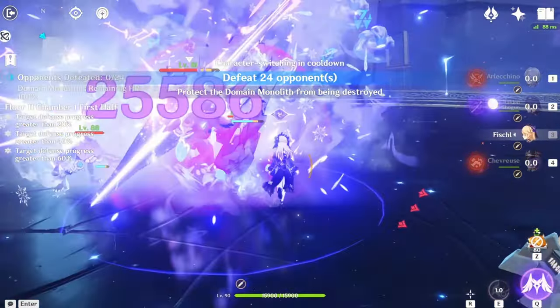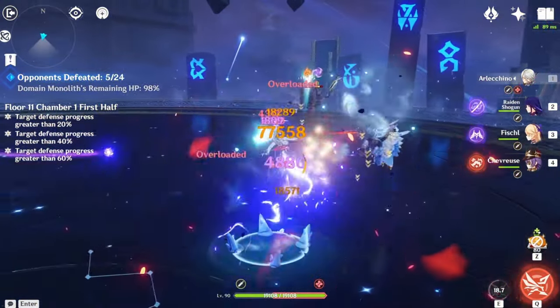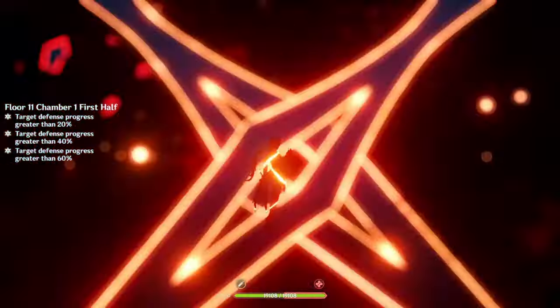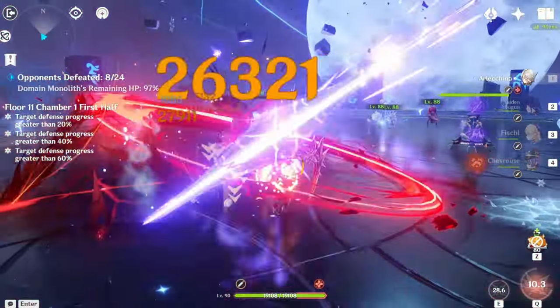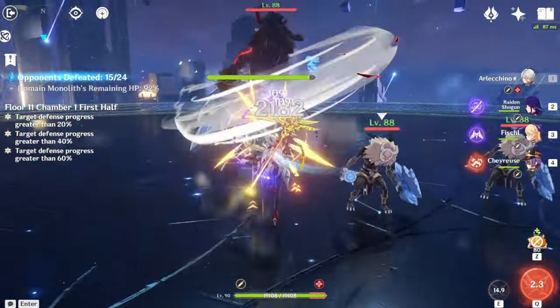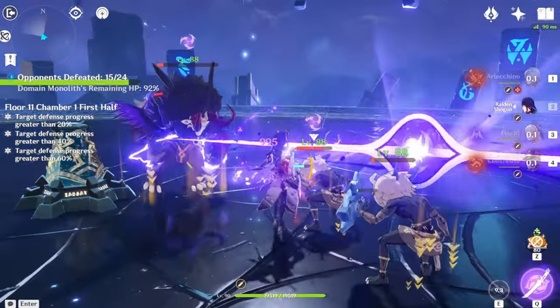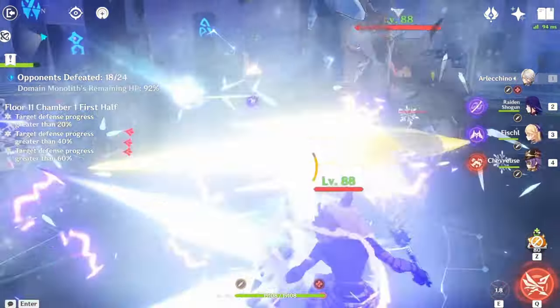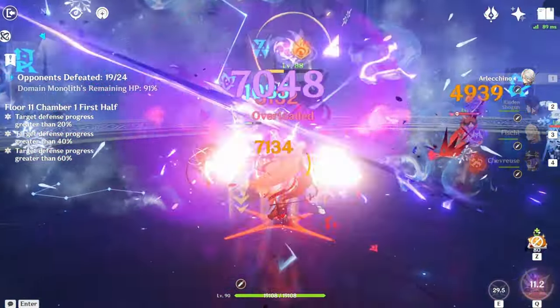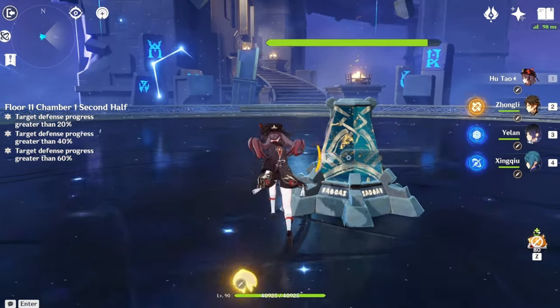Here is Floor 11 Chamber 1. This is a monolith floor — they brought these things back. In every monolith floor, you either have to bring a crowd controller to deal with enemies fast, or run a DPS like what I'm doing here with Arlo, who is just dishing out as much damage as she can. Look at those numbers — pretty high damage overall. First half has a bunch of cryo enemies, so pyro is definitely the way to go.